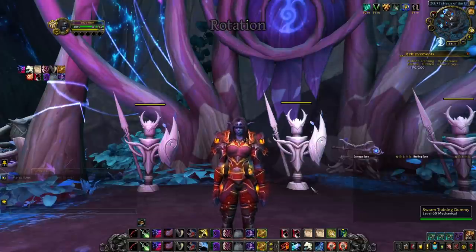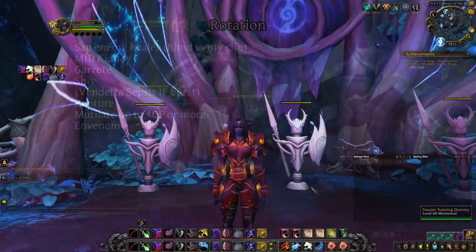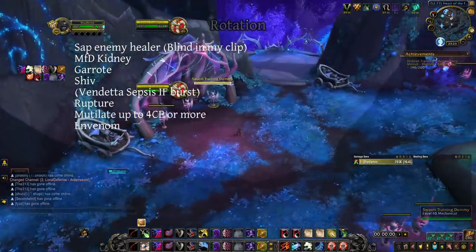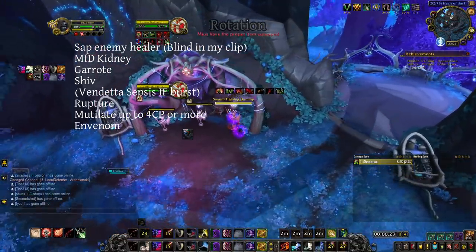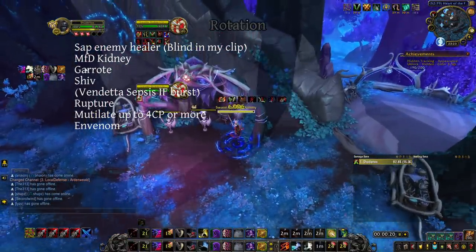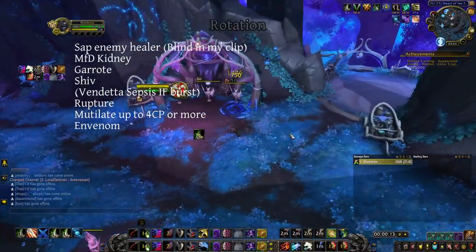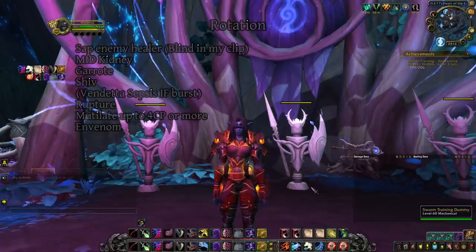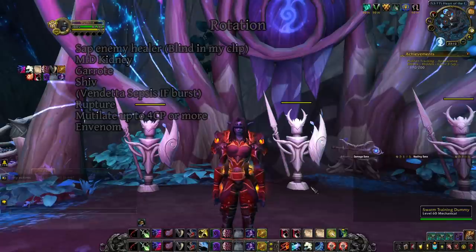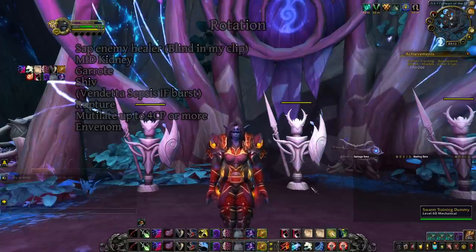The simplest opener is when the enemy team can't pre-use anything between your Sap and your Kidney Shot: Sap the healer, Marked for Death Kidney Shot the kill target, then Garrote, Shiv, Rupture, Mutilate, Mutilate, Envenom. Necrolords replace the first Mutilate with Serrated Bone Spike. With burst cooldowns active: Sap, Marked for Death Kidney Shot, Vendetta, Garrote, Shiv, Sepsis, Rupture, Mutilate, Mutilate, Envenom. Kyrian or Venthyr use their Covenant ability instead of Sepsis; Necrolord replaces Sepsis with Serrated Bone Spike and uses one more for damage since it hits hard inside the Shiv window. Against classes that can't act while silenced (Mages, Shadow/Disc Priests, Holy Paladins), start with Garrote to gain extra CC time before landing Kidney Shot.